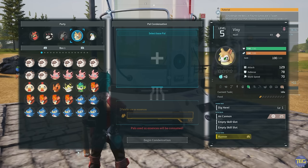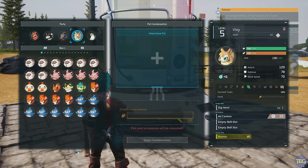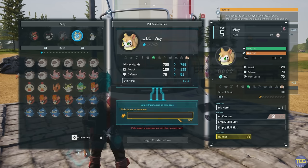To use the condenser, you need to open up the UI. The first PAL you select is going to be the one whose stats you increase. So we want to level up this Vixie with the runner passive skill — select that Vixie and they are going to be the one we level up.